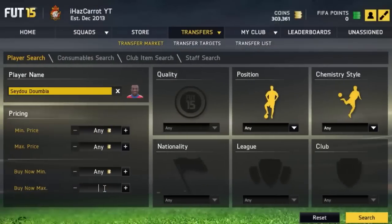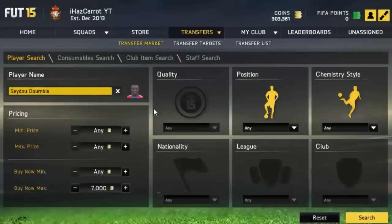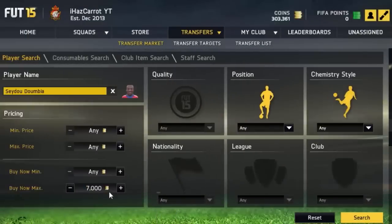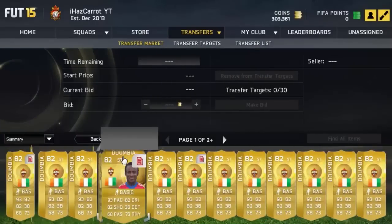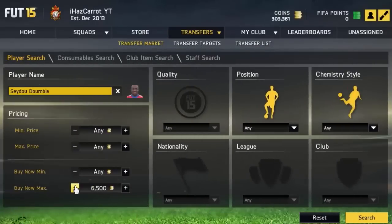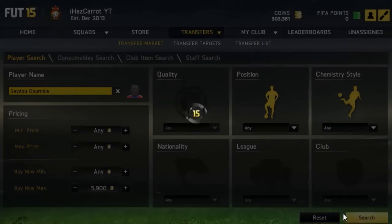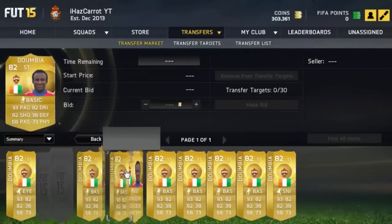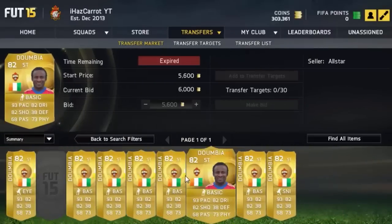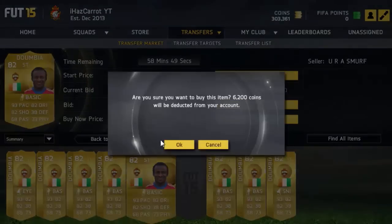All you need to do is buy the player for the cheapest buy now. Thanks for the support on yesterday's video — we're nearly at 50 likes, which is great. Hopefully this video can hit over 40, so if you're watching now, drop a like. So we find Dumbia going for 6k — we'll buy Dumbia for 6.2k. Done.